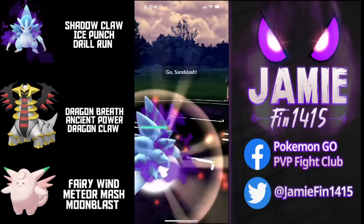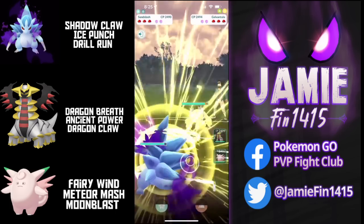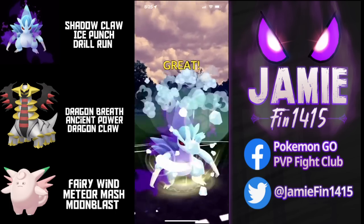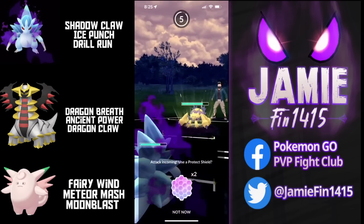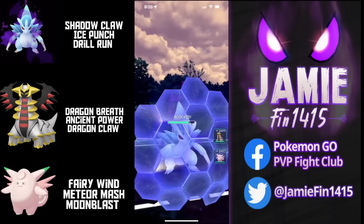I get a lot of people asking me how I count lock-ons — honestly, I don't. I count my own fast moves. For example, in the last battle we were using a Shadow Claw user, which is a 2-turn move, so for every Shadow Claw you throw they're going to get 2 lock-ons. If you're going to use a 3-turn move like Snarl or Hex, for every fast move you throw they're going to get 3 lock-ons. Anyway, that's enough school for now.